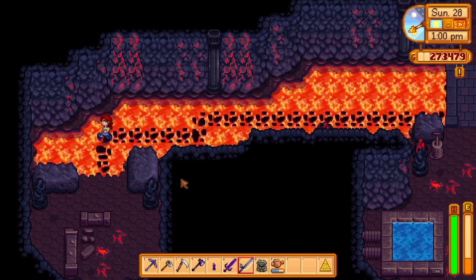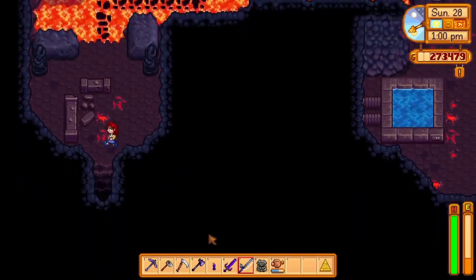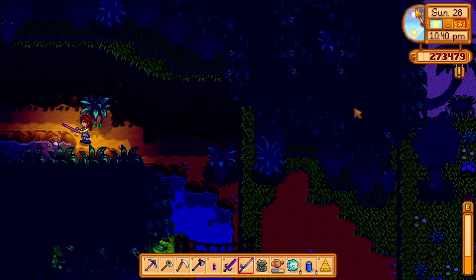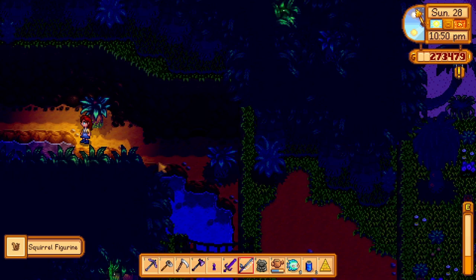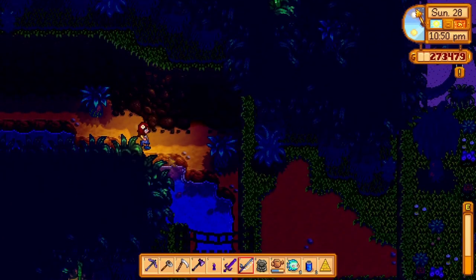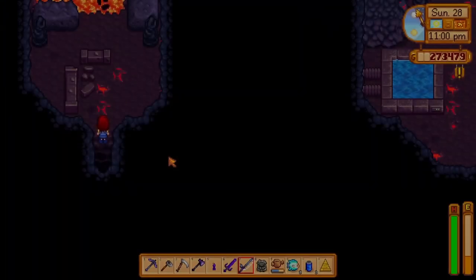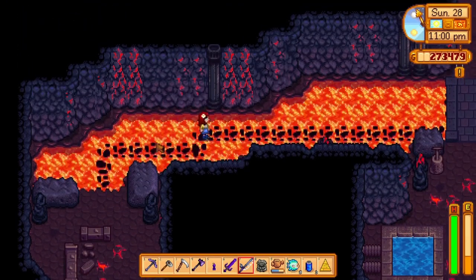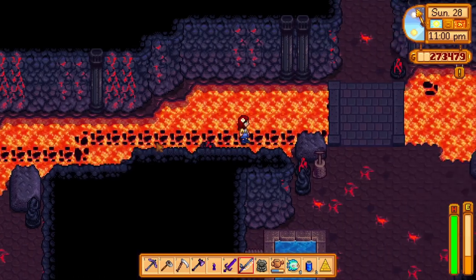At the entrance of the volcano, you will find a pool of lava. If you use a watering can on the lava, it will create a narrow bridge that you can walk on. If you go to the right and down, you will find an exit and end up near some water. If you fish right in this exact spot, you can get a little squirrel figurine. I made the mistake of not fishing in the exact spot and was fishing in the wrong area for most of the day — I'm not sure you can get the squirrel figurine unless you fish in that precise location.